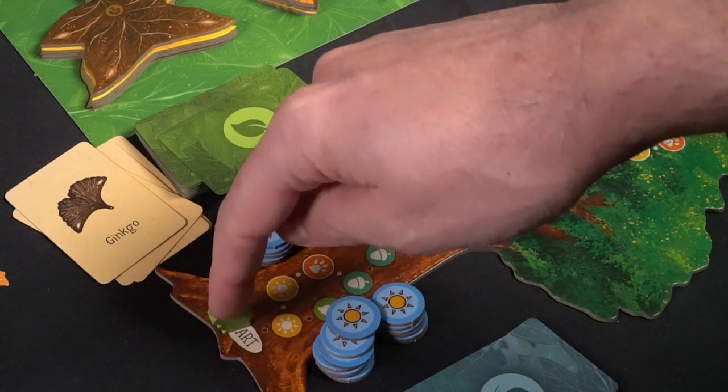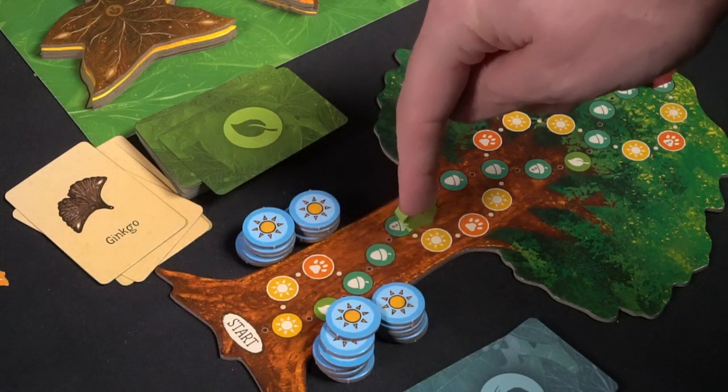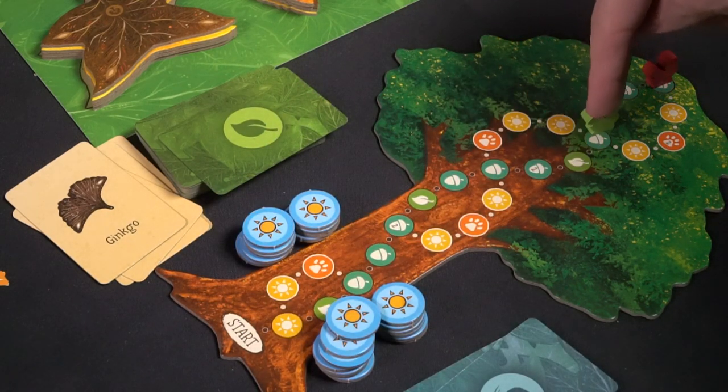Moving up the tree, every brown action moves you one space and you gain that space's benefit. Symbols are straightforward: acorns give a victory point, sun gives a sun token, and a paw print gives an animal card. Whoever is highest on the tree at the end scores six victory points; second highest scores three.